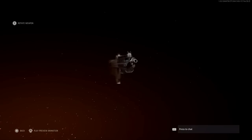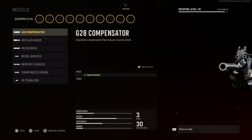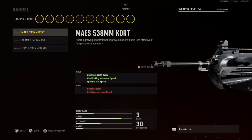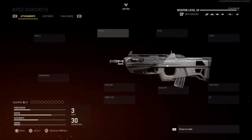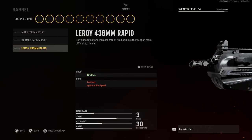This is the base F2000 — FN Herstal F2000. For the barrel, we're going to go with the Libre 438mm Rapid. In real life, the base barrel length is 400mm or 16 inches, so this is a bit longer, but it will increase our fire rate. In real life, the rate of fire is 850 rounds per minute. The cons are accuracy and sprint-to-fire speed.